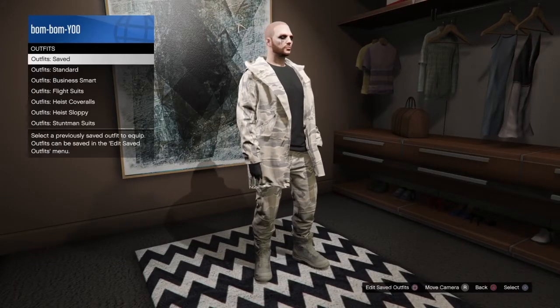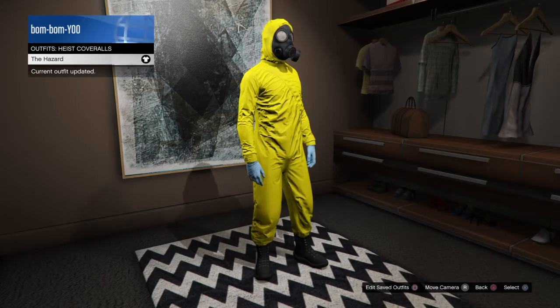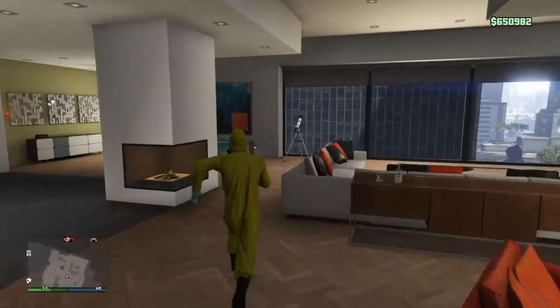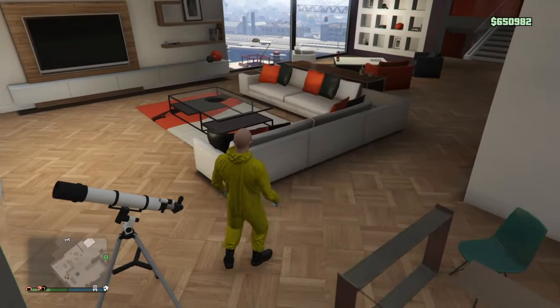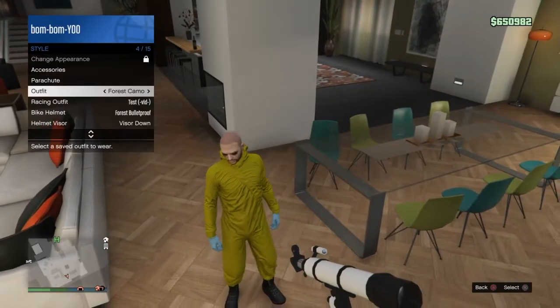Once you save it, you want to go to any heist coveralls outfit. With the heist coveralls, you want to go and do the telescope glitch and transfer the mask over to the outfit.